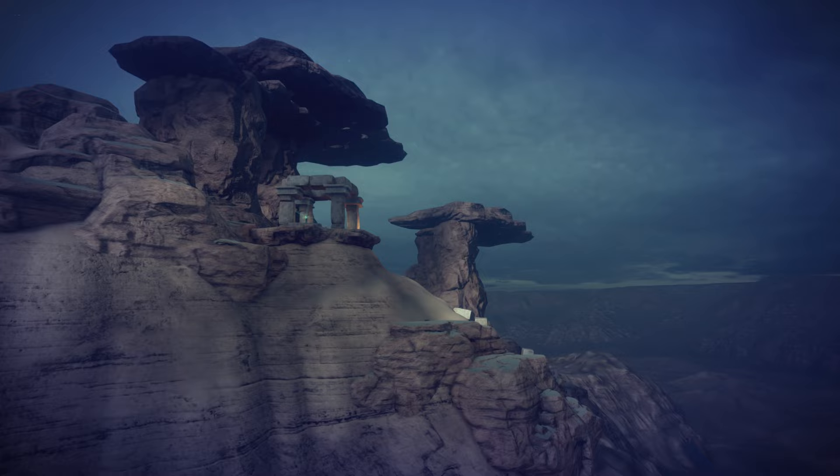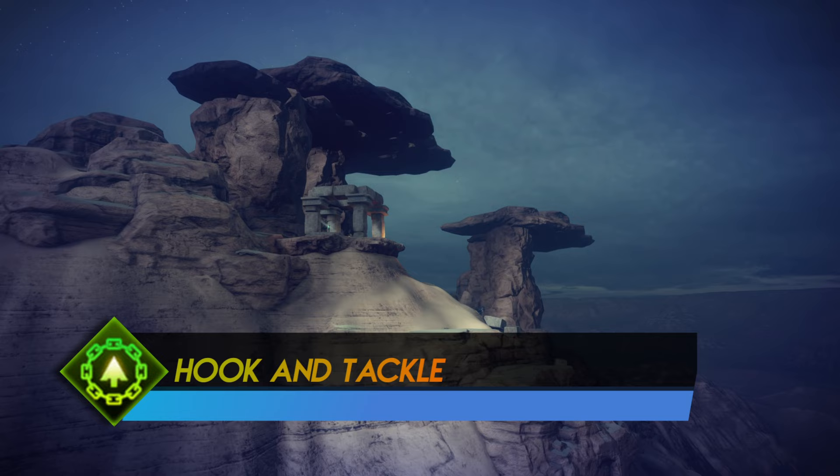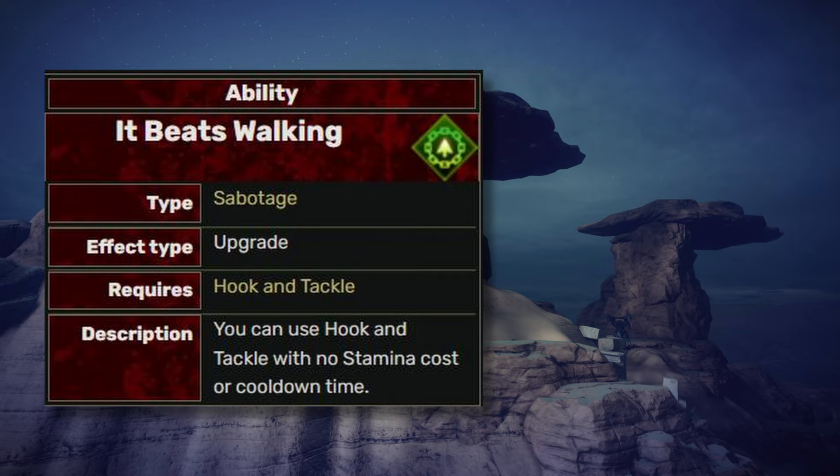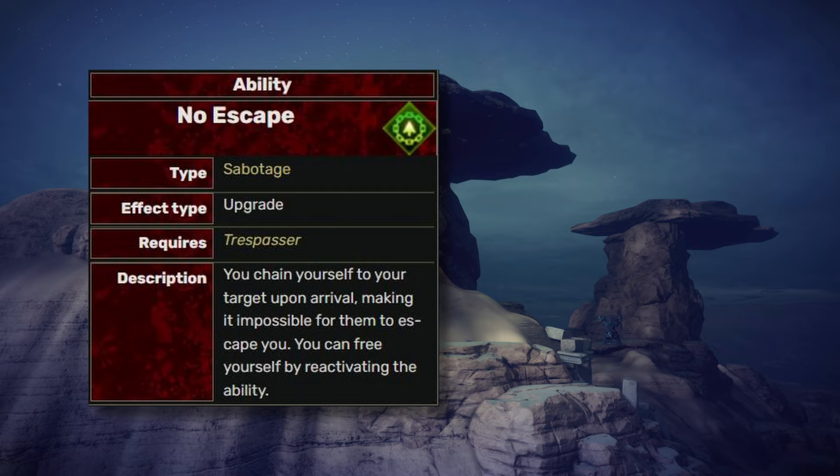Then we have Hook and Tackle. An interesting ability — not really for combat, but it helps a lot by increasing your mobility around the field. With the Ambush Walking upgrade, you can use Hook and Tackle without stamina cost or cooldown time. The No Escape upgrade allows you to trap an enemy upon arrival, which just makes no sense to me. Anyway, this ability should be on the tier B list.